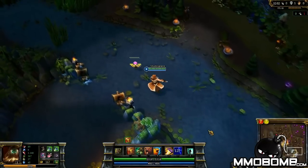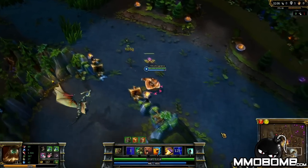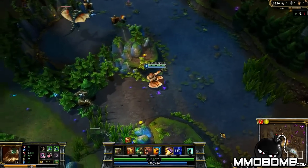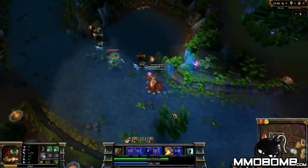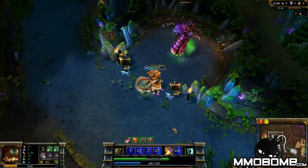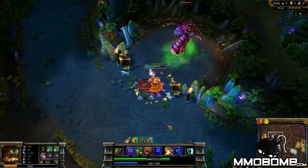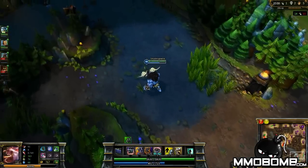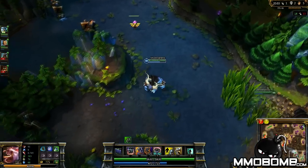So up until now everything seems pretty straightforward, right? All you need to do is ward objectives, ward your lane, you're good to go. Well now we're going to talk about counter warding. That's right — vision wards and oracles, those two items that allow the enemy to clear your wards and stop your vision, or allow you to do the same. Wards take three hits to kill no matter what your attack damage is. Remember, when you buy a pink ward use it wisely — if you put it down and nothing's there you just wasted an extra 50 gold for no reason.